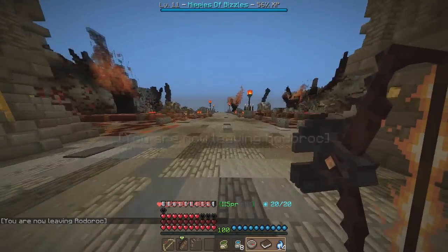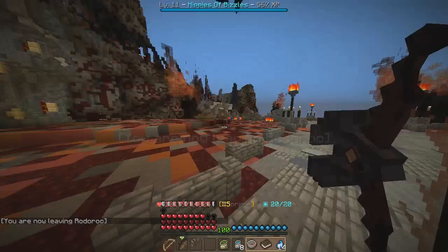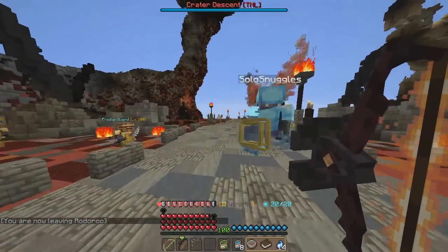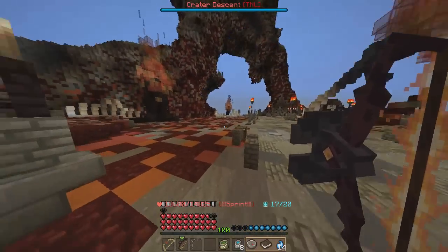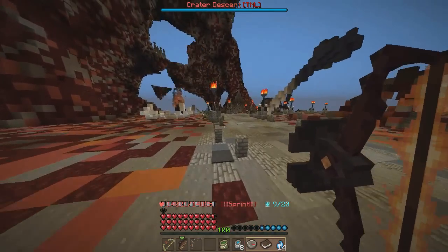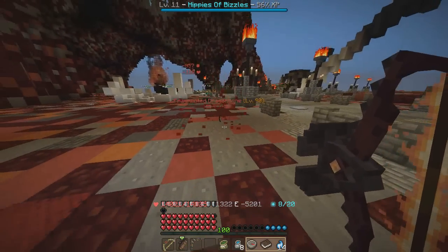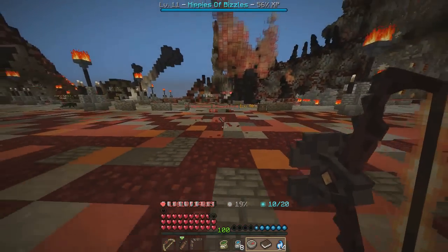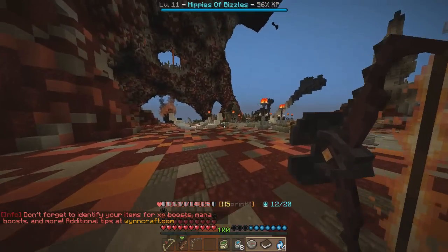We just need to find some aggressive mobs. We could go to the Ball Rock, but I think we can grind at normal mobs. When you get out here and you start seeing mobs, just do normal attacks — normal melee damage. Do you see a percentage next to your mana? Try to get that to 100.